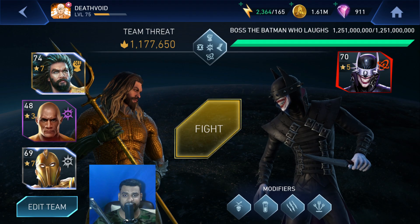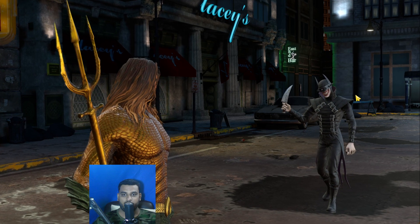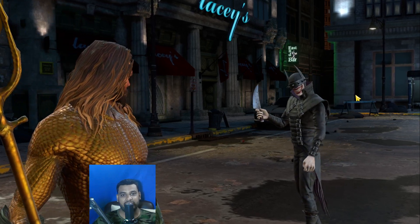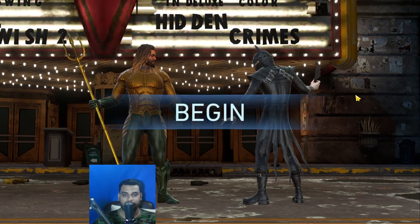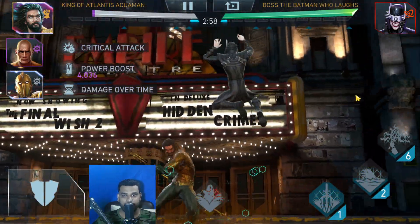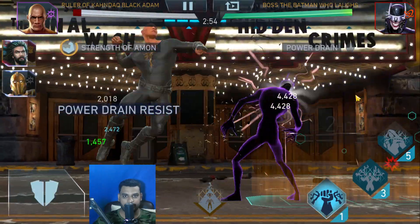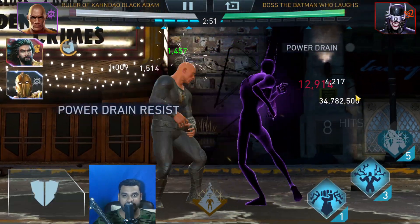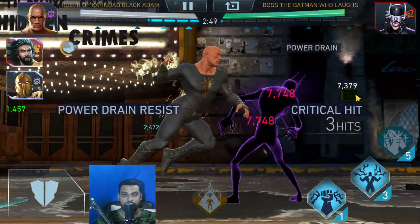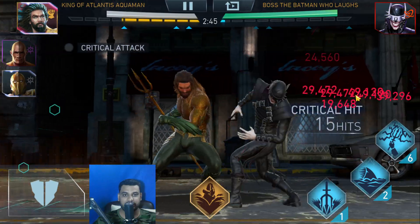Since we have everything set up, let's begin. What I'm going to do is some basic hits with King and then tag in Black Adam and do the rest of the damage with him, keeping tagging in Black Adam in order to power drain. There is DOT going on — but take a look at that, the power drain effect has been reversed, and on top of that I'm regenerating, so that's another bonus.